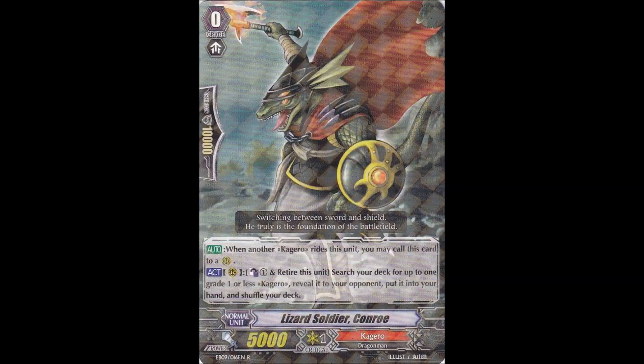Moving on, we have Lizard Soldier Conroe. Conroe being in Kagero, one of the main character clans and one of the most heavily supported clans, has meant that it has been continually oozing in utility. Originally, it could grab bars for power, Kimnaras for retirement, perfect guards for defense — that's already crazy good. Add in every single grade 1 or less Kagero and Kray Elemental that's ever been printed, and this card is just dumb.